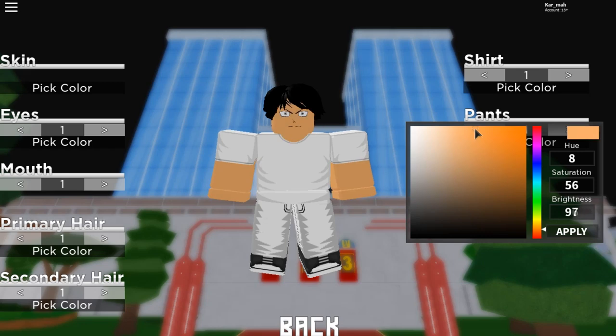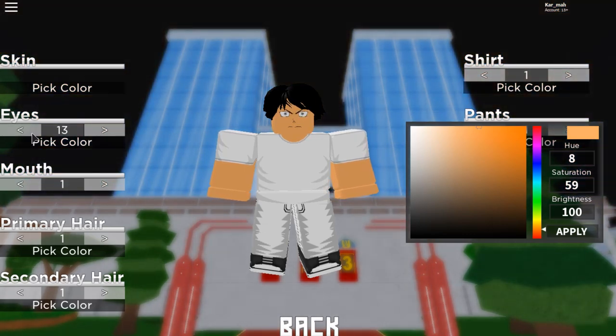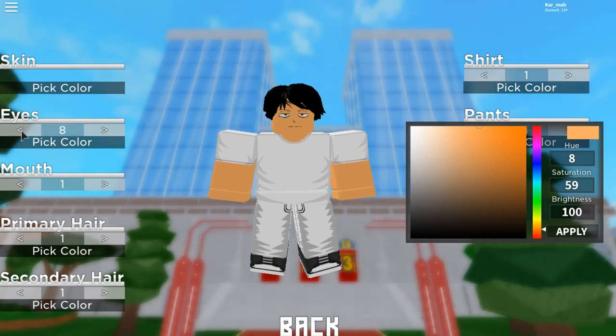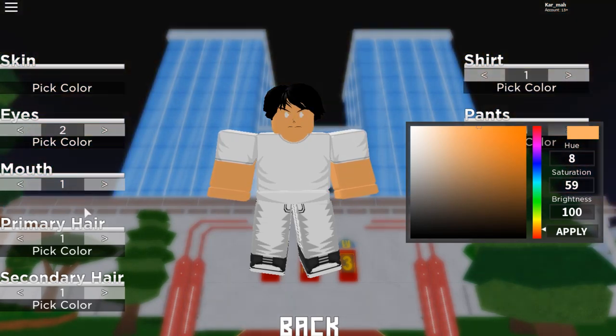I don't know what else to say so I want to customize really fast because I want to get in the game. I don't know his name and I don't really want to try to say his name. Those guys are weird — we're gonna go with these guys.